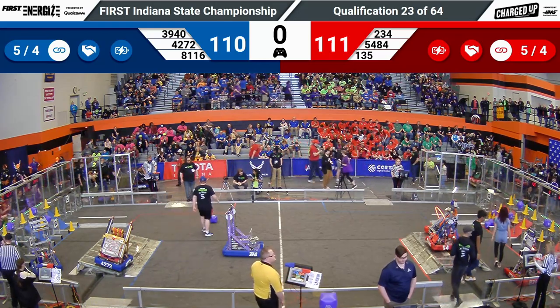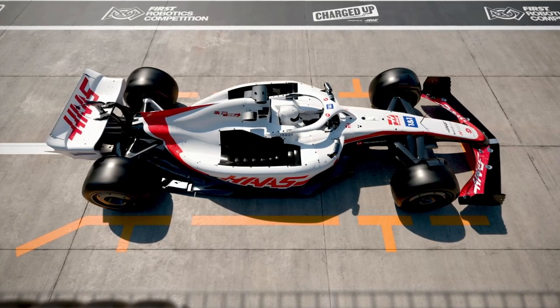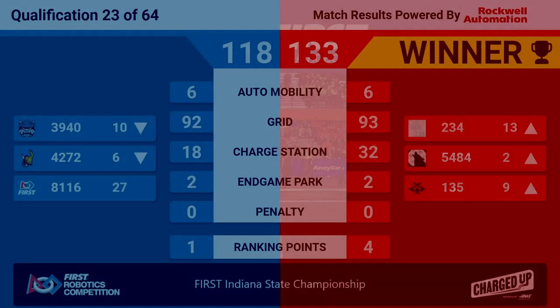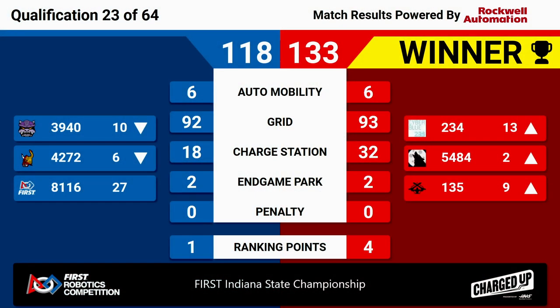We have our scores. The winners — it's the Red Alliance. Red Alliance winning 133 to 118. That's going to raise 54-84 to a second seed and 135 up to the ninth-ranked seed. See how detrimental losses can be here at Indiana — that's going to drop 42-72 down to sixth-ranked, 39-40 down to the tenth-ranked seed. Congratulations to the Red Alliance winning Quals Match 23, here at the first Indiana State Championships.